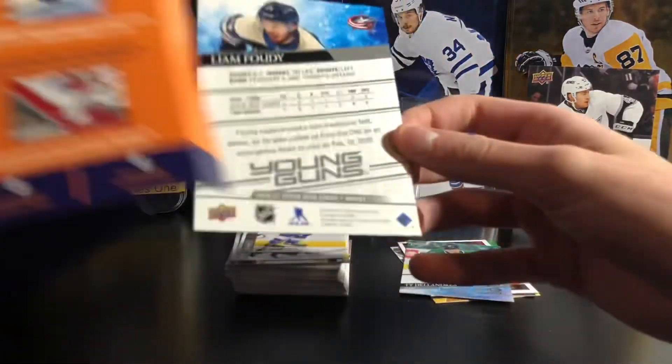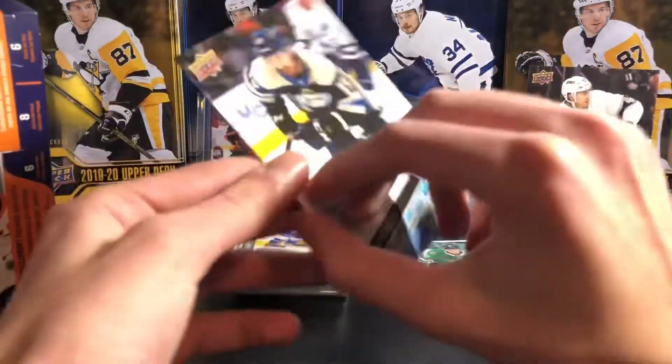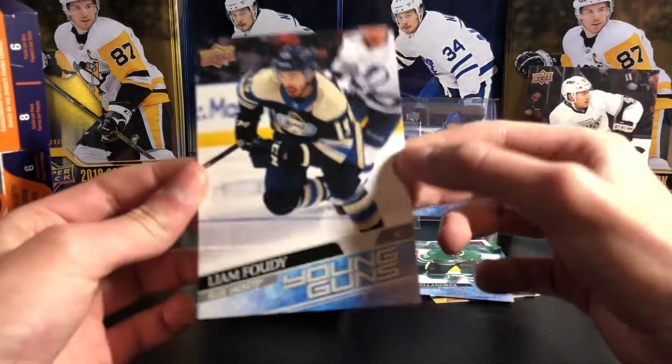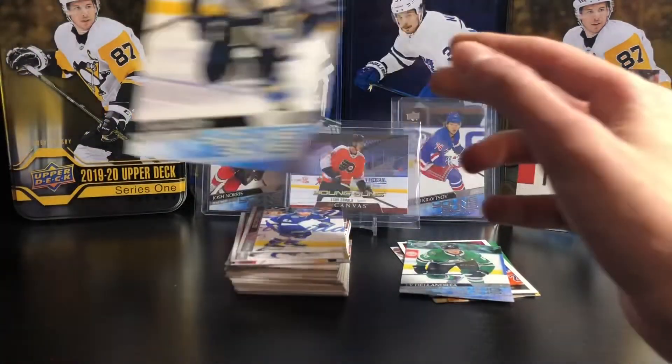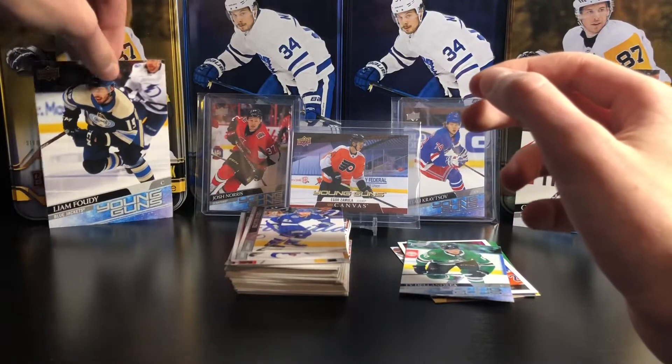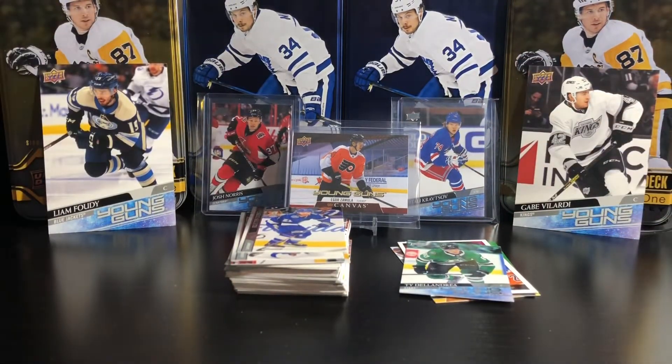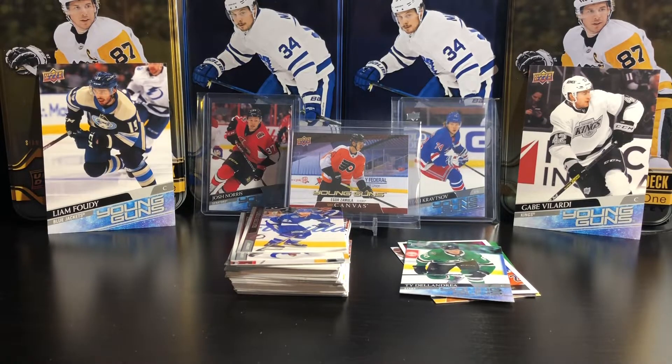The jumbo Young Gun is going to be Liam Foudy — Liam Foudy jumbo Young Gun. There it is. That's it for today's video. Not the best — the first blaster was actually better.